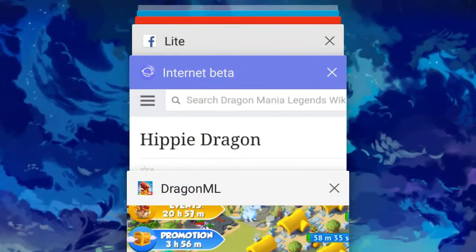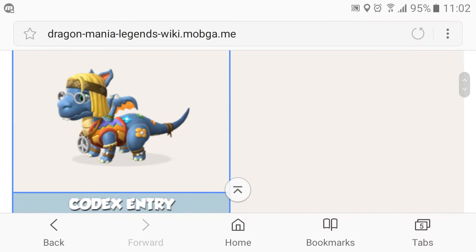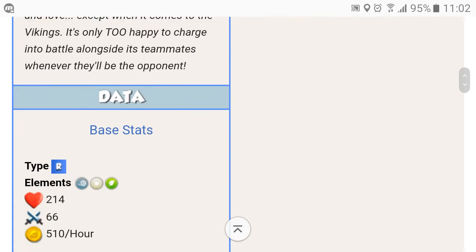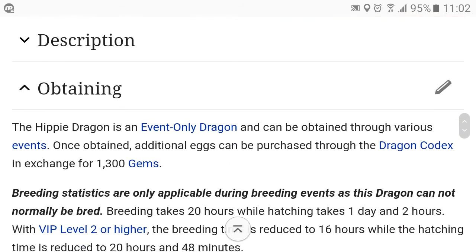Let's hop on over to the Dragon Mania Legends wiki page and we will see that this is what he looks like as an adult. I've already read its codex entry, its price and all of that.